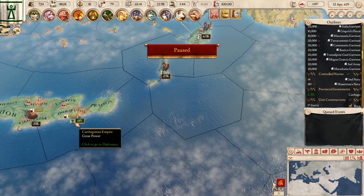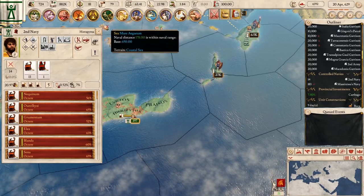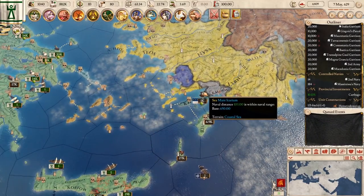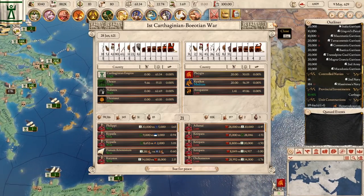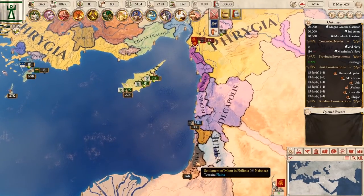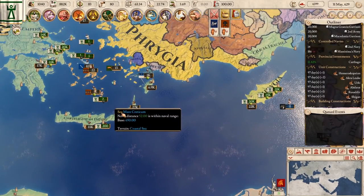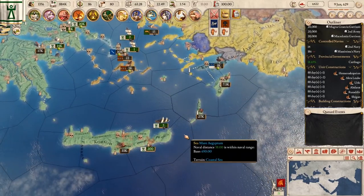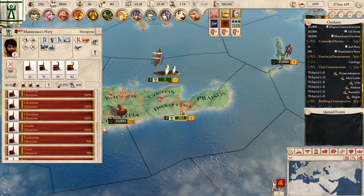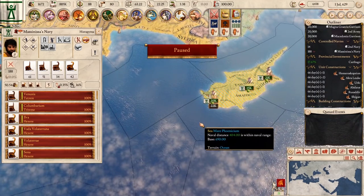Let's see how our navy is doing — I'm mostly waiting for it to heal back up. We might have to wait maybe two more months and then we'll send it out, pick up our troops, and start invading again to drive up that war score. There's no war goal, because it wasn't originally a war against Phrygia. By the way, we are currently integrating Thrace and Nabatae, so we're going to get some territories there — a perfect pincer move on both sides of Egypt at the same time. Our ships are in the 90s now — one more month. Okay, that should be enough.